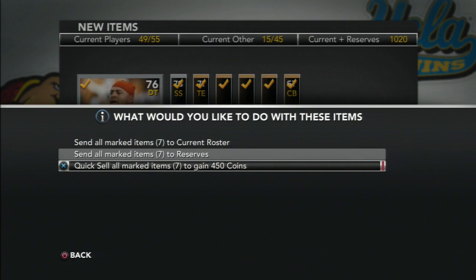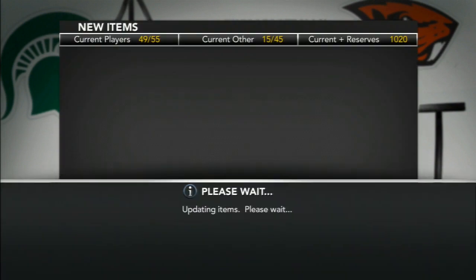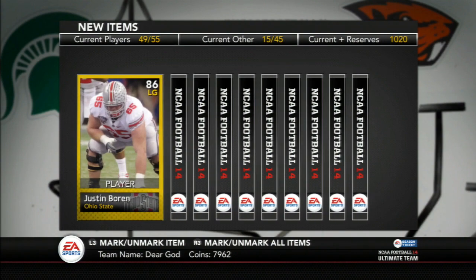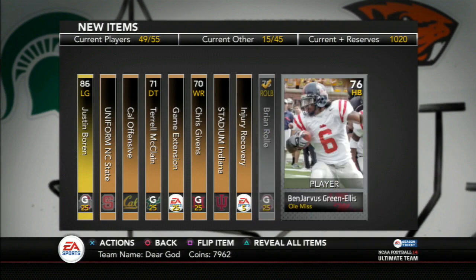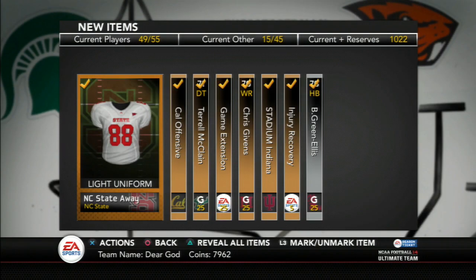I really hate Graham Gonneau. I don't understand why they made him an elite card in the game — his kick power isn't the greatest. I miss some field goals in games when I'm trying to get some points on the board instead of just punting the ball. Because Graham Gonneau is just not good. But we did get an Ohio State player there and another Ohio State player — Brian Rule and Justin Boren.